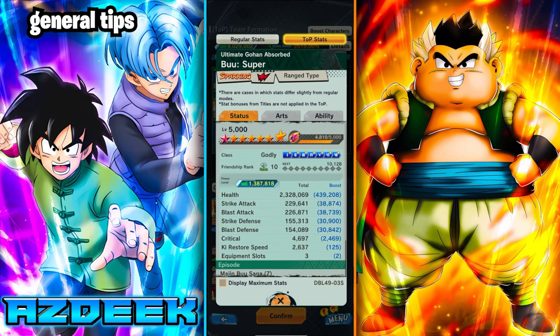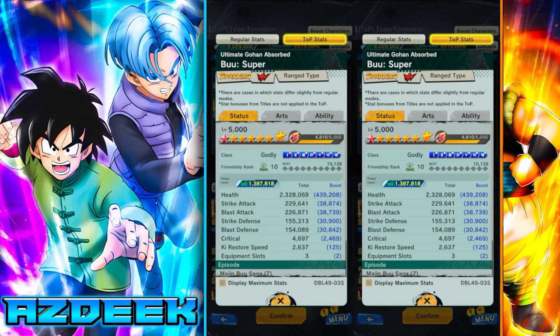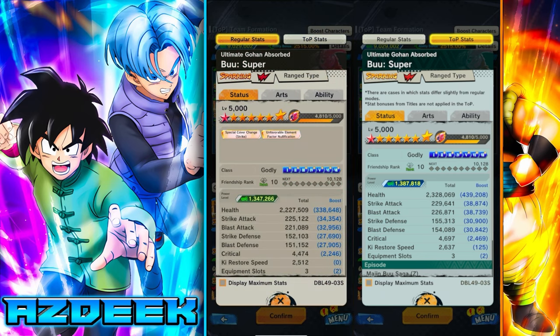The first general tip is friendship rank importance. The biggest thing in T.O.P. that will help all your units is getting them to friendship rank 10. If you look at the T.O.P. stats versus the regular stats, there's a clear difference — the increase is because of friendship rank.